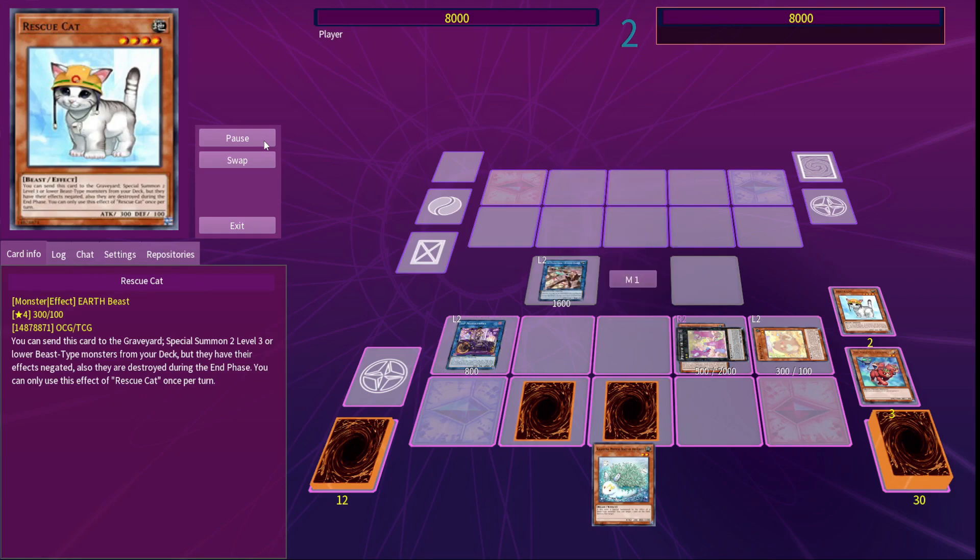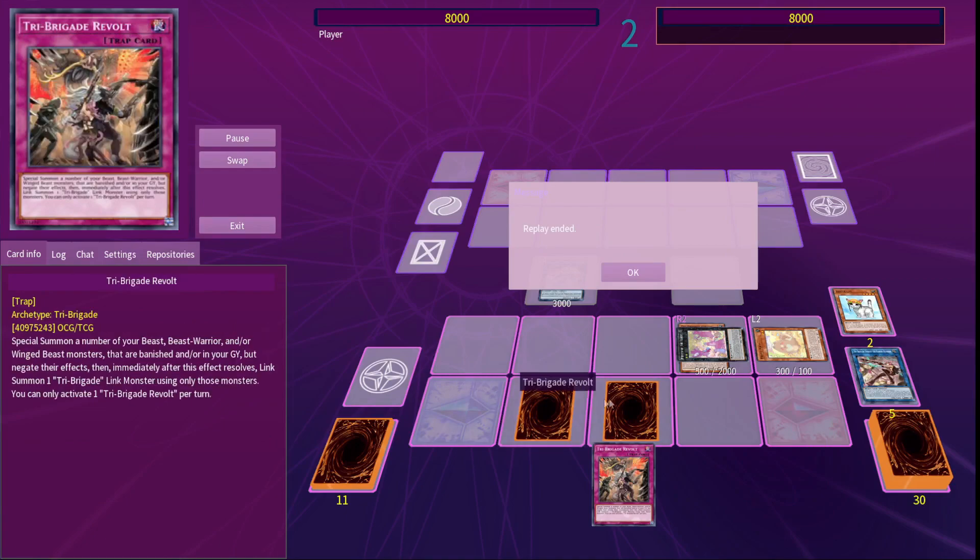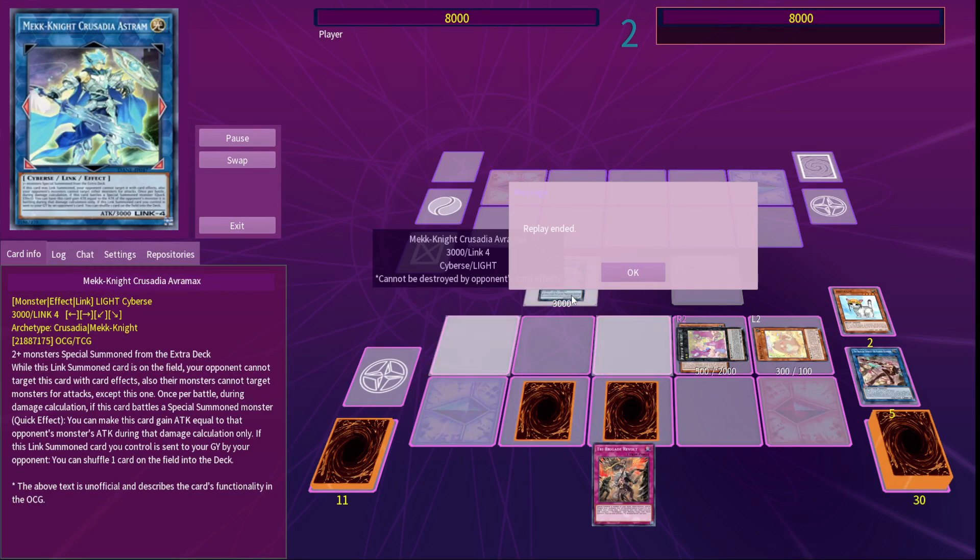You now have a pop and a negate with the Melfies, another negate and a banish from your traps, and Masquerena can either link into a Unicorn, or make an almost indestructible Avramax that'll also protect your other monsters from battle. So what did you think of the deck? Have you tried combining Melfies with Tri-Brigades yet, or do you prefer to try and make them work pure? Tell me down in the comments, and make sure to like the video and subscribe to the channel for more deck profiles like this. Thanks for watching!